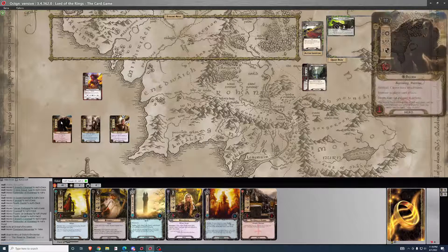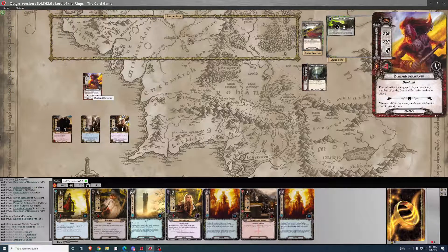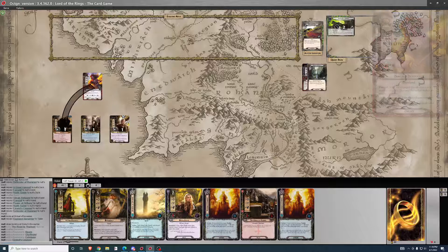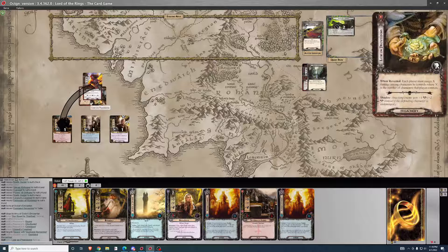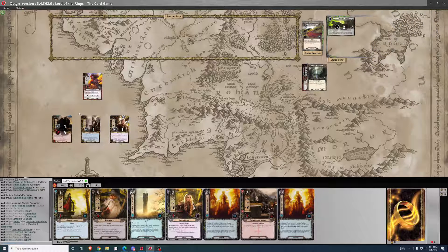To start the game, when I draw a card he has a forced ability — when I draw he makes an attack. So he'll attack Beorn. It's plus one, plus two if any character is undamaged, so it's three damage. Not a good start.